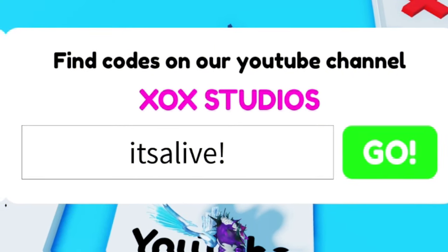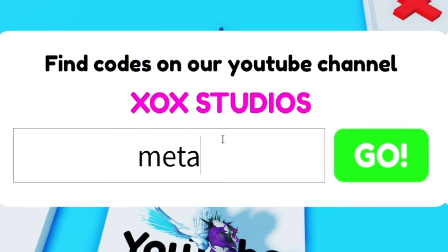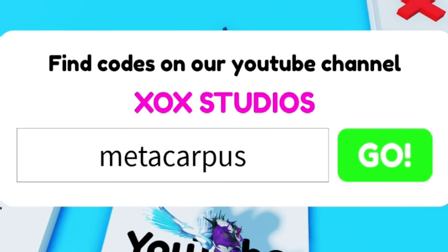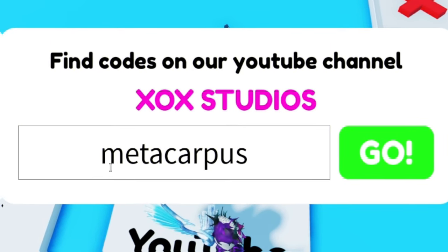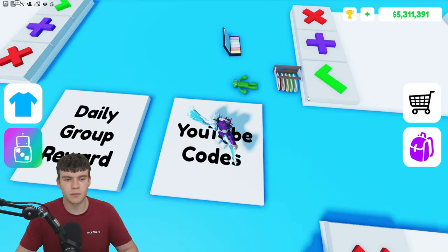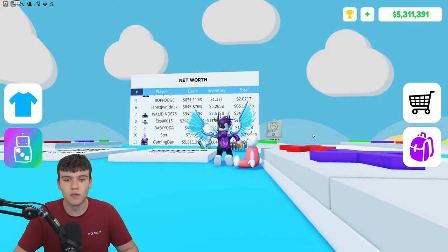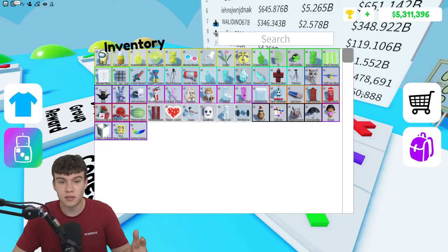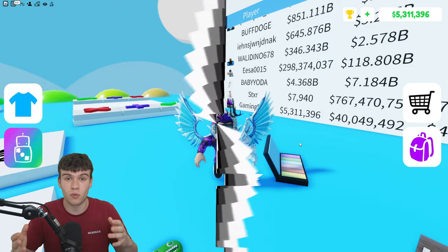Moving on, the next code is metacarpus — M-E-T-A-C-A-R-P-U-S. Redeem that one in. After that, go ahead and redeem the final code today: kawa11 — K-A-W-A-1-1. And that's it for this video on Puppet Trading! Whenever this game updates or releases new working codes I'll make sure to post new videos. I hope you all enjoyed — if you did, make sure to like and subscribe for support. Peace out!